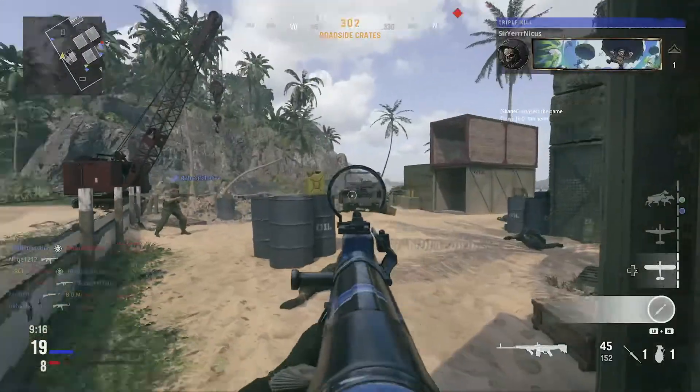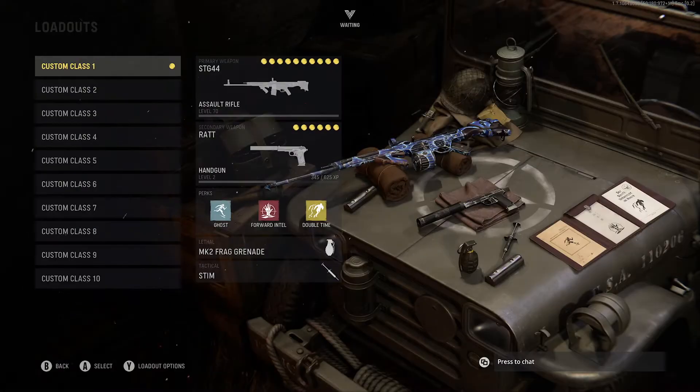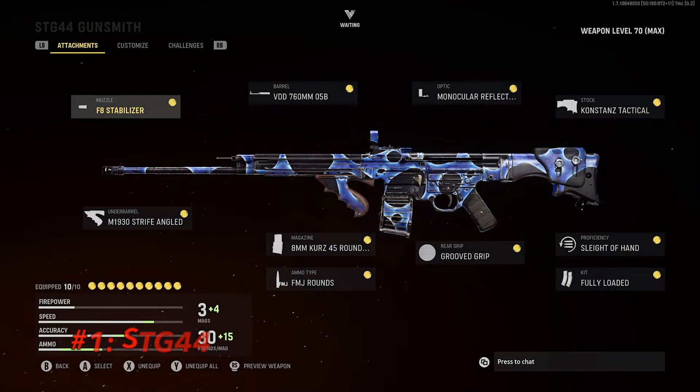Let's hop right into these top five assault rifle class setups. Coming in at the number one spot is the STG. If you've used this weapon at all since you've been playing, you know it absolutely slaps. The time to kill is very quick — it's definitely one of the quickest TTK ARs in the game right now — and on top of that it has zero recoil, so it's very easy to control and keep your aim steady.